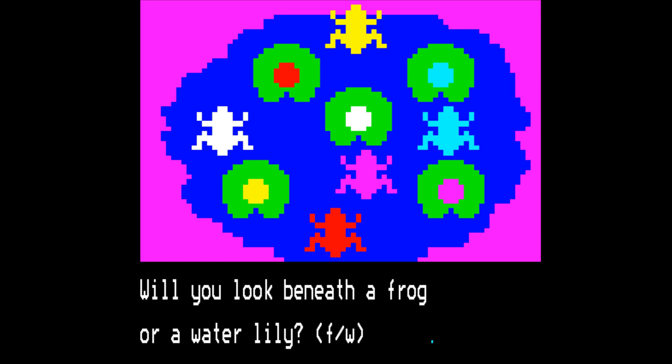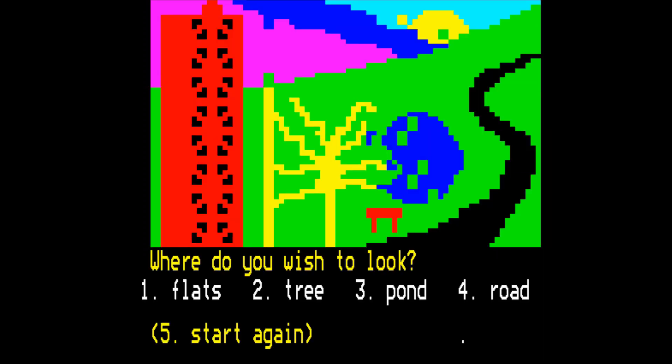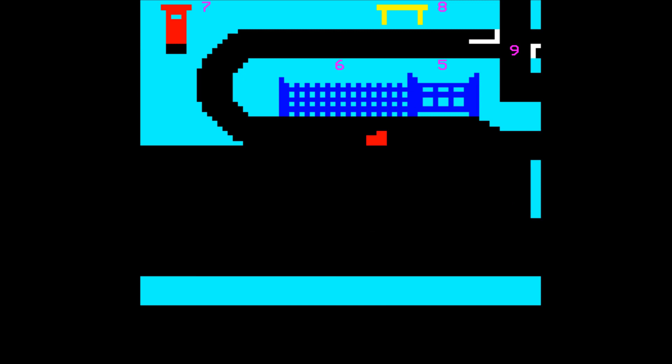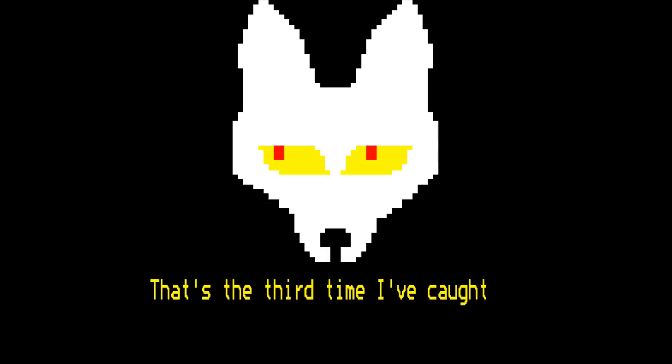I don't want to look under any of them. Yellow — there's no treasure there. How about the road then? Where do you wish to look? In the phone box obviously. Oh no, there's a coyote in the phone box. We're dead — start again.